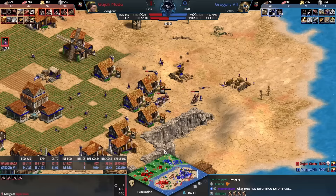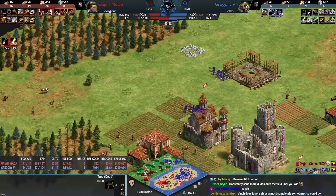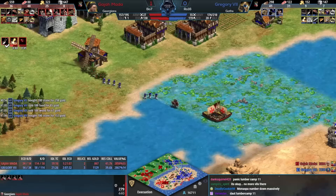Gregory needs to try and force Gajamata to take a fight — that's going to be tough to do. There's a lumber camp that's a sign of running out of villagers to send somewhere. On a map like this sometimes players delete their TC in an area where it gets too frustrating. The Halbs are going to make their way through but they're running into castle fire — there needs to be siege from Gregory to take these castles down.